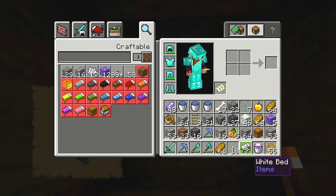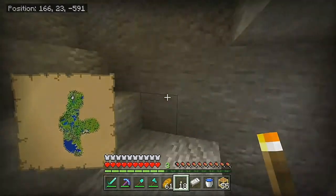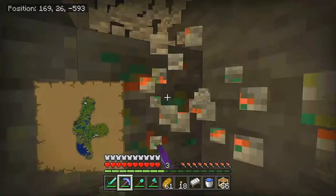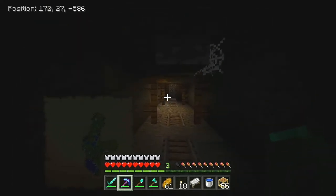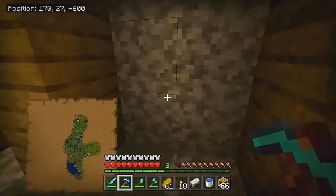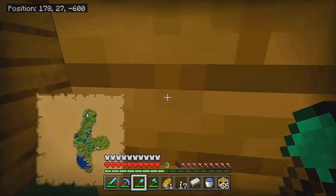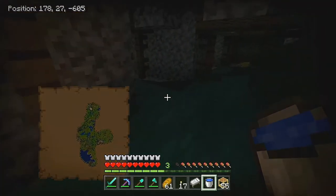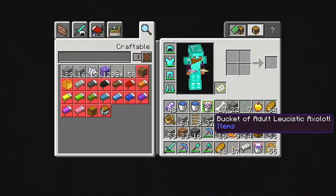Anyone wanting to find new stuff for 1.17 — find yourself a mineshaft. I've got four water buckets for four axolotls, and I prepared for breeding by trading with a wandering trader for tropical fish in buckets. We can make more axolotls — I'm going to build the water dog army! There was something else that caught my eye — dripstone! And there's another axolotl — let's bucket it. That was a yellow axolotl.